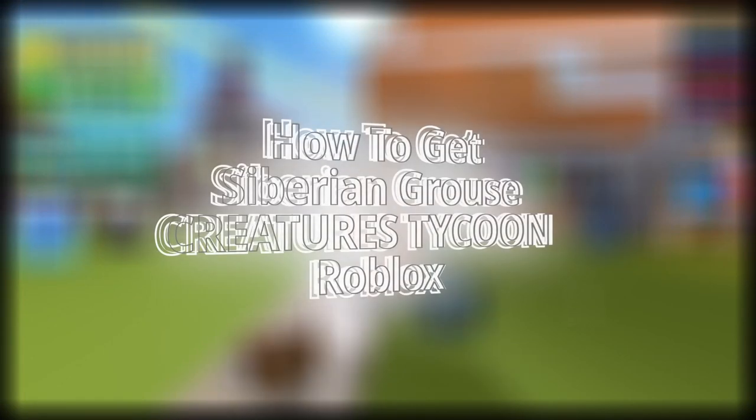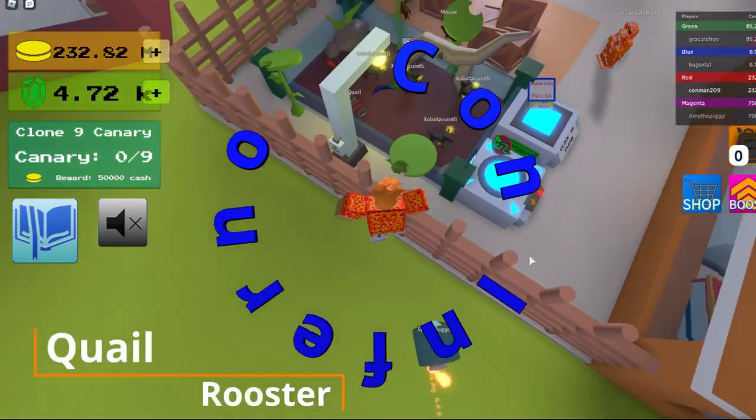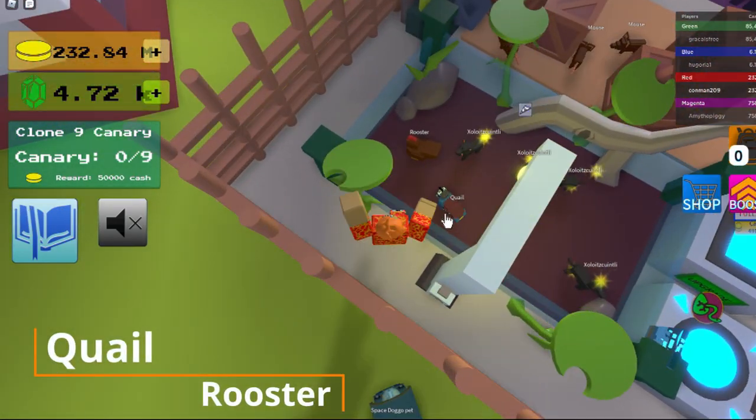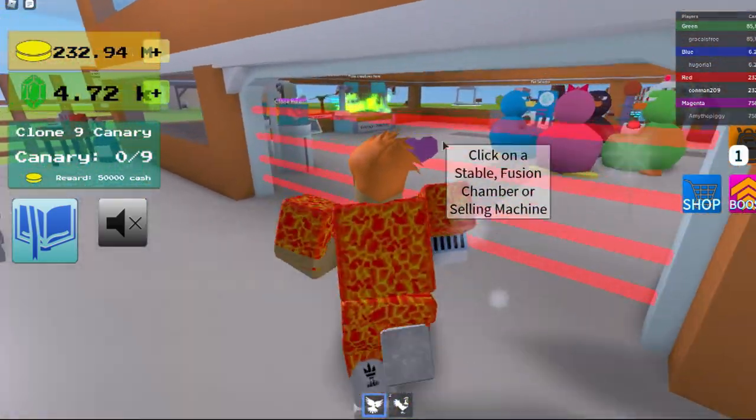Hey guys, today I'm going to be showing you how to get the Siberian Grouse. First, you go over and get your rooster and quail, and then you put them both in the fusion chamber.